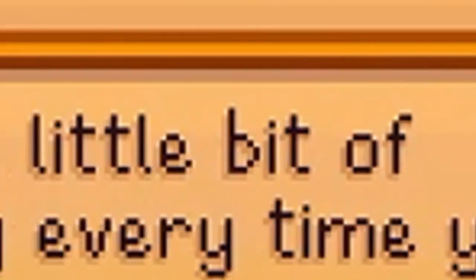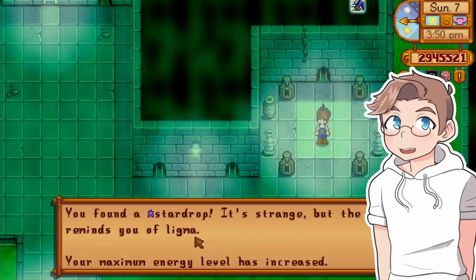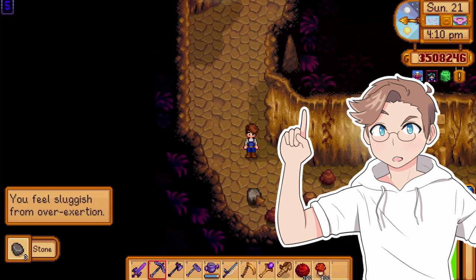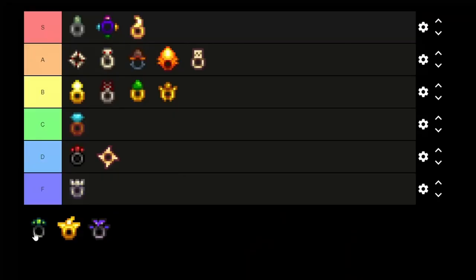Soul sapper ring — get a little bit of energy when you slay a monster. This one is actually pretty good for early game, because players run out of energy so quickly before they find their first few star drops. In that case, I'd give it about a B. However, after your first year, just forget about this one — it won't help that much. Food would just be better. Save your ring slots for something cooler. C.